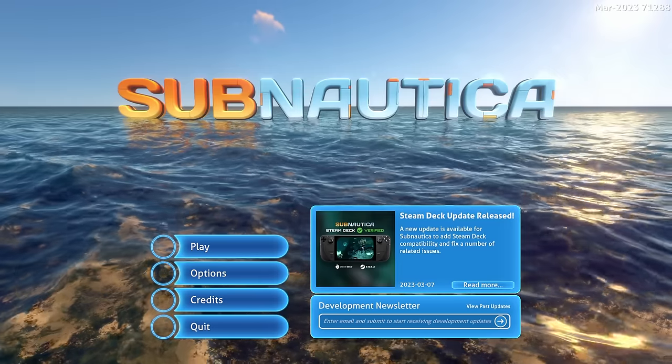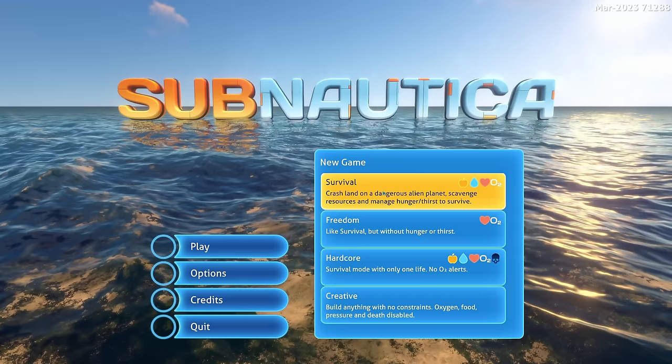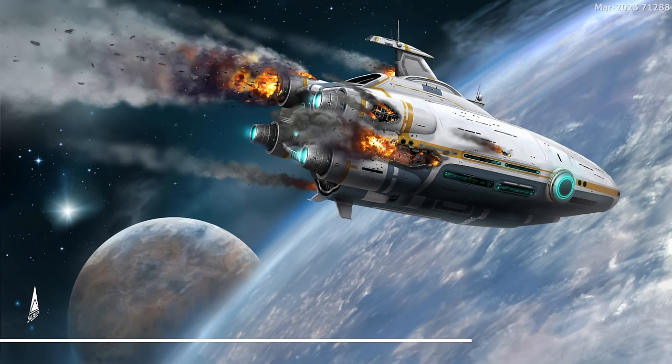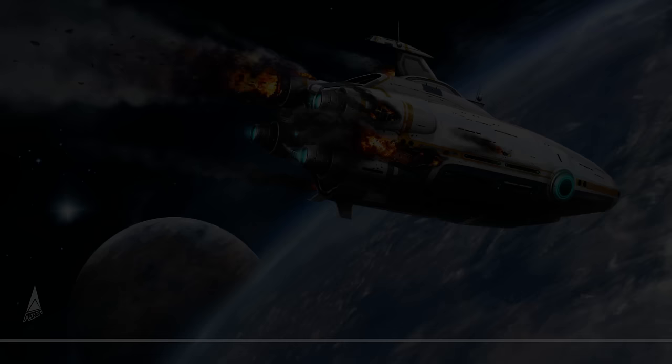We're back with Subnautica, and today's going to be a new game. I think we'll go with the default survival. Freedom sounds a little bit too easy, hardcore sounds a little bit too hard, and creative just sounds like no. For the first day of this, I just want to go in blind, not have too much information. All I know is we crash land and then we have to survive — sort of similar to Factorio and quite a lot of other games, actually.